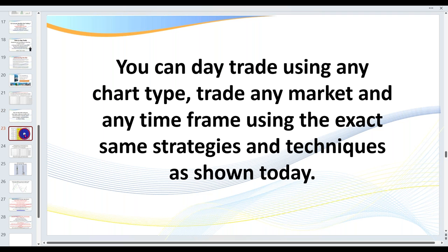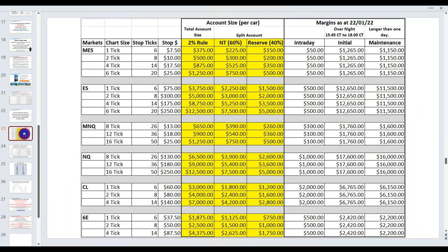We're going to be looking at the micro NQ. Here's what most educators and trainers don't want you to see — they make it out that everyone can trade big contracts like the ES, NASDAQ, or oil with only a few thousand dollars. Yes, you can, but you're more likely to lose your capital. What's very important is you never risk any more than 2%. Today we're looking at the 12-tick micro NQ.